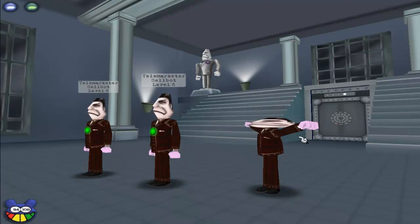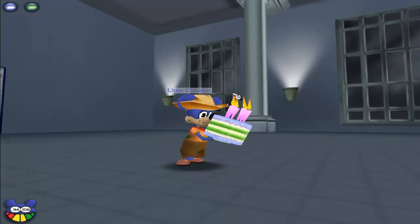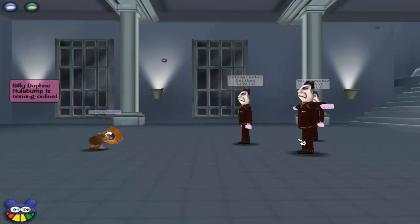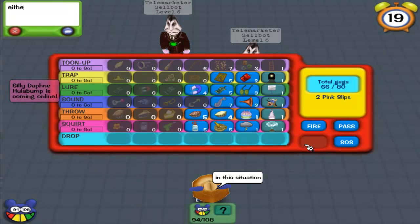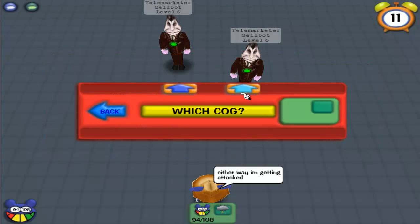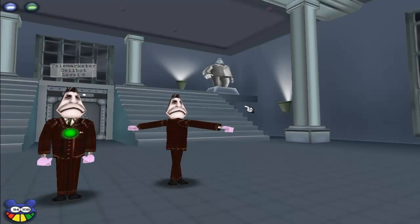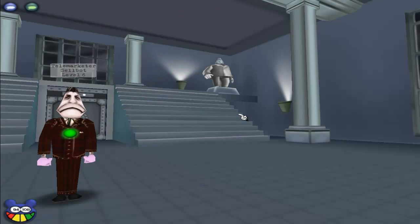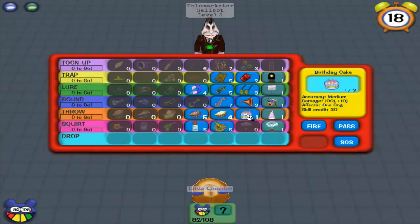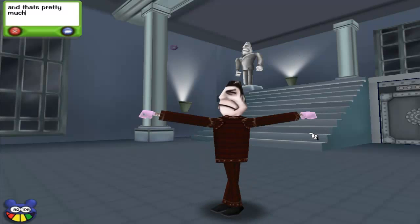So I'm just going to methodically take out all three of these telemarketers with birthday cakes. Uh oh — another telemarketer comes out of the elevator. I need to hurry up and knock out one of these other telemarketers, which I do using my second birthday cake. Either way I'm going to get attacked by a cog here, so I go for the storm cloud on the lured cog. I'll be taking some damage from this un-lured cog, but it won't be anything big if I can just take it out with my last birthday cake. Uses double talk — 12 damage, not too bad. And it goes down to a cake.